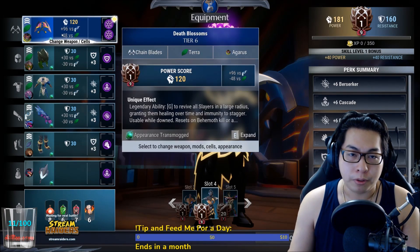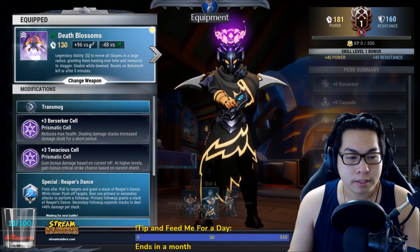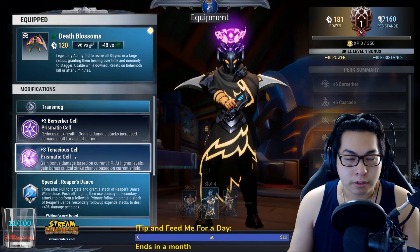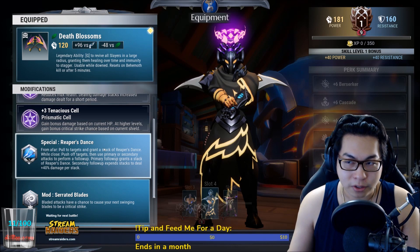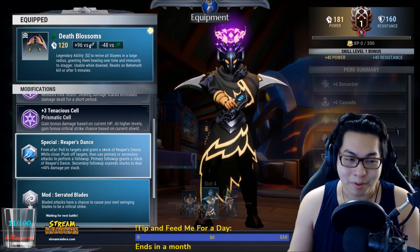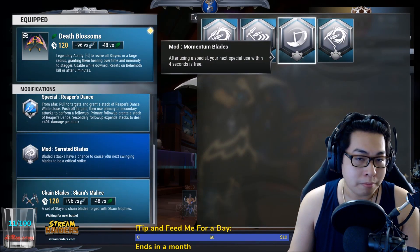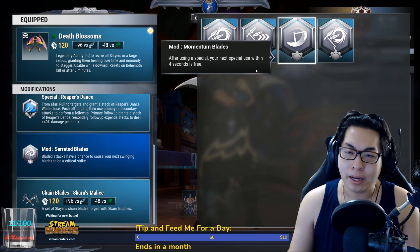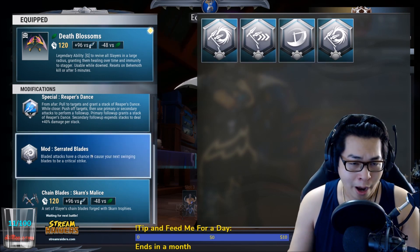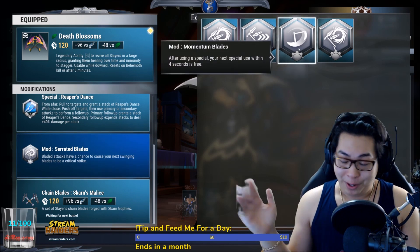First, the general build — very simple. Death Blossoms, Berserker cell, Tenacious cell. This is looking familiar because it's the exact same build I've given you for the sword and the war pike. Reaper's Dance for the mod, Serrated Blades. Some people prefer Momentum Blades — I use Serrated Blades for the general build as it's safer.